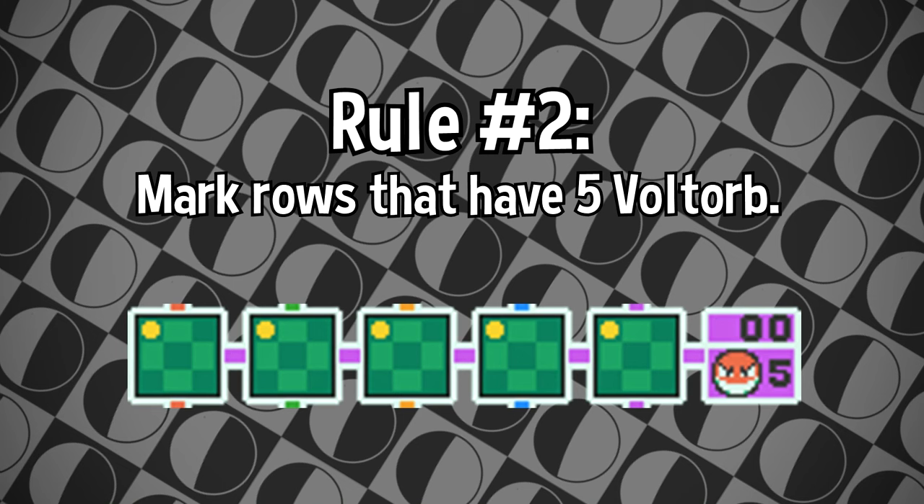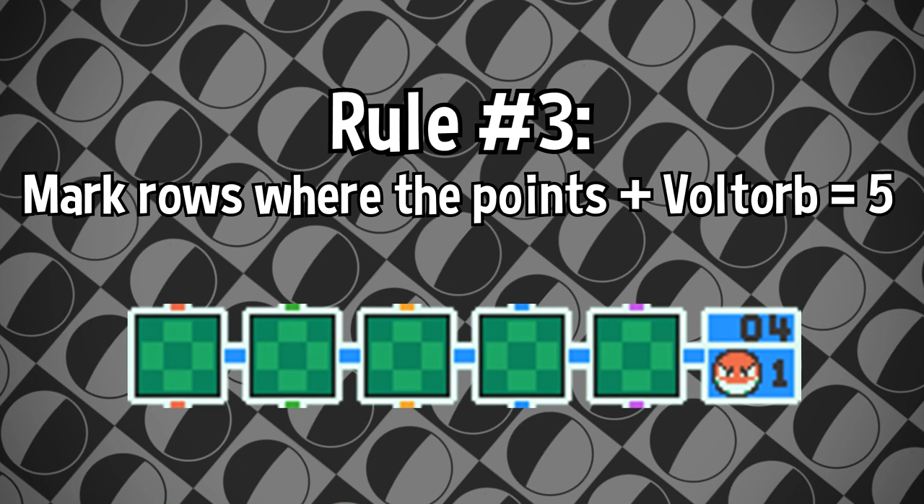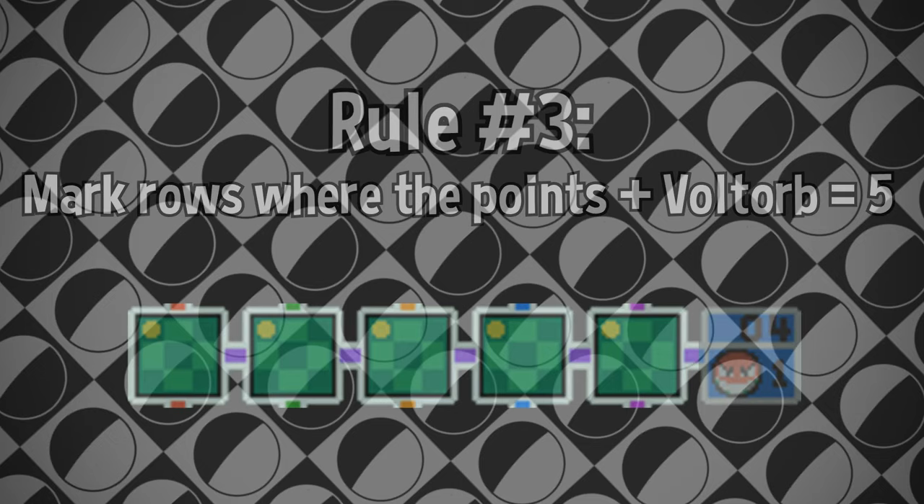Rule number 2: mark rows with only Voltorbs. You're incredibly lucky if you have this — it gives you a ton of information. Rule number 3: mark rows where the point total and the Voltorb count equal 5. This tells us that every single square will either be a Voltorb or a 1, neither of which we have to flip. In the simple method, I just mark all of these with a Voltorb mark so things look clean.